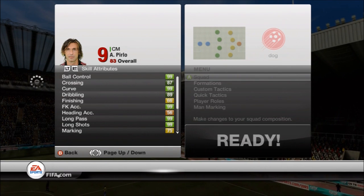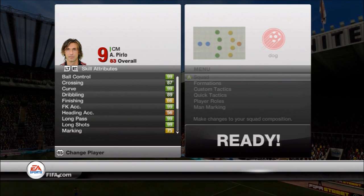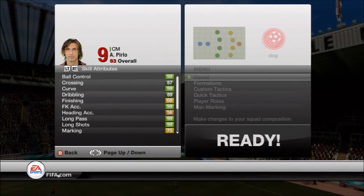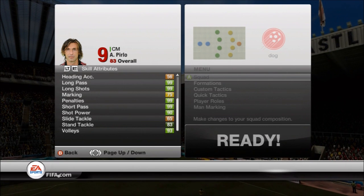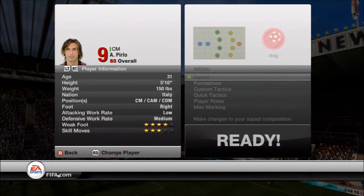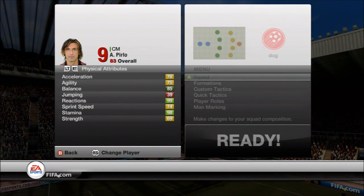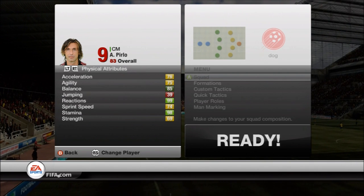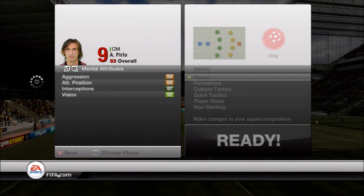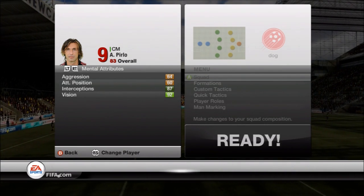Pirlo — look at those 99s. This guy is a beast for his price. 99 ball control, curve, free kick, long pass, long shot, penalties, short pass, shot power. 93 volleys, four-star weak foot. You can put him pretty much anywhere in the midfield. 99 reactions. Strength shows low but he actually plays a lot stronger in-game. He's not fast but that doesn't matter — he'll distribute it or blast those long shots. His vision on the passing is just amazing.